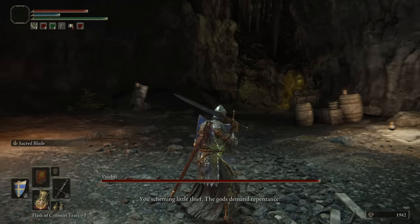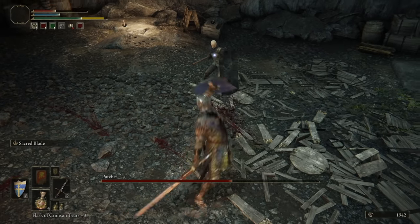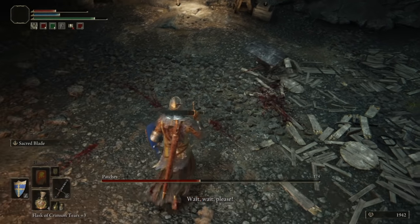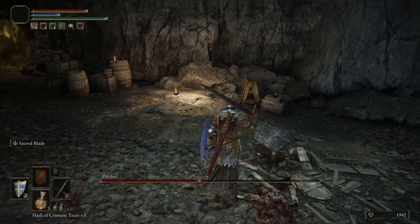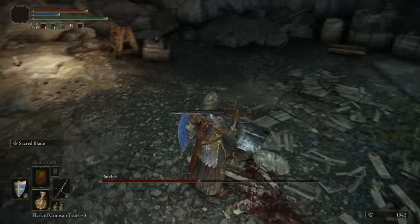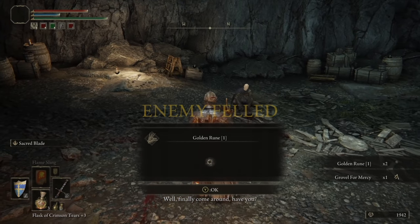If you open the chest, the battle begins with Patches jumping down from a ledge, accusing you of stealing — which in this case is accurate. You were just robbing him, so his behavior is basically understandable. He uses his classic weapons: a big shield and a little spear, which you should be able to easily bypass. Once you get him to around 30-40% health, he gives up and instead offers to sell you some mostly overpriced junk. He does have more tricks up his sleeve after this, but for now he's playing nice. This is another boss that isn't particularly difficult, just a funny little encounter with a returning classic character.